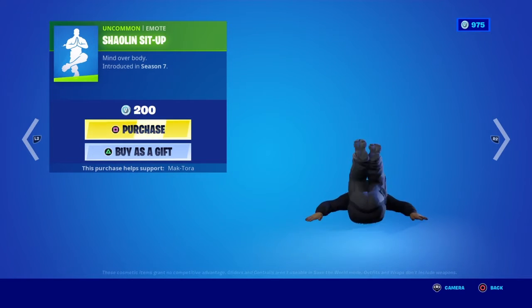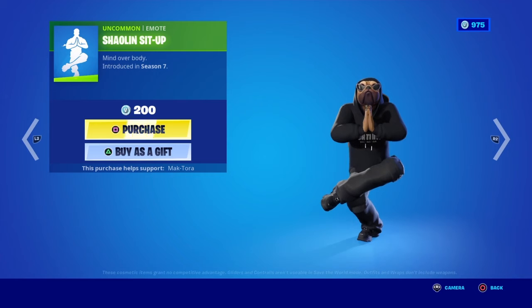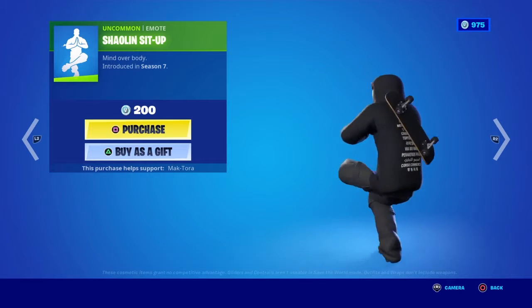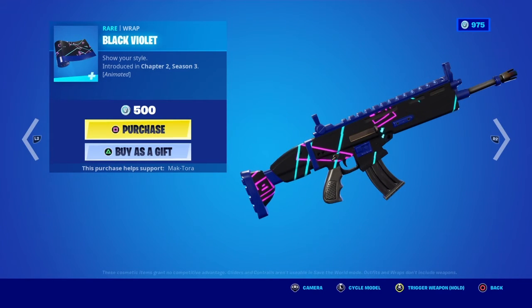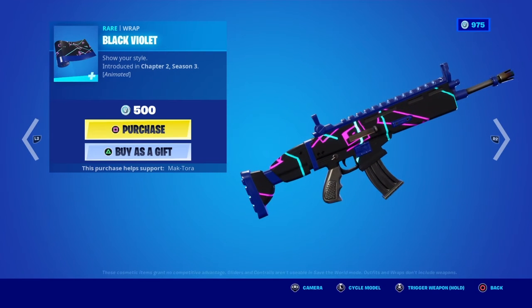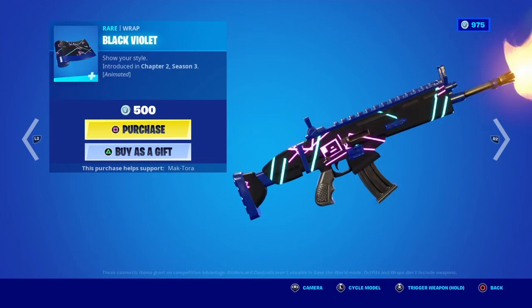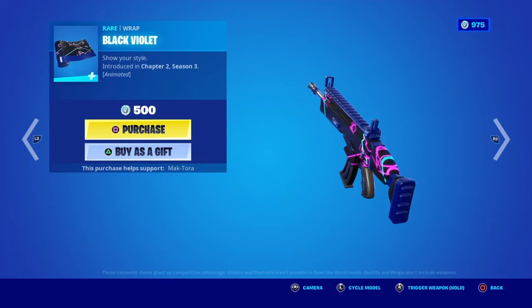Then we got the Shaolin Sit-Up emote. Then the Black Violet wrap, which is animated — when you shoot, it has a blue and purple glow for a split second. It's a nice wrap though; I like the animation. Then we got the Reanimated emote.